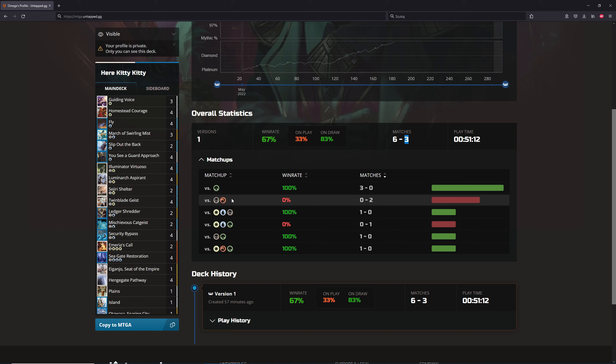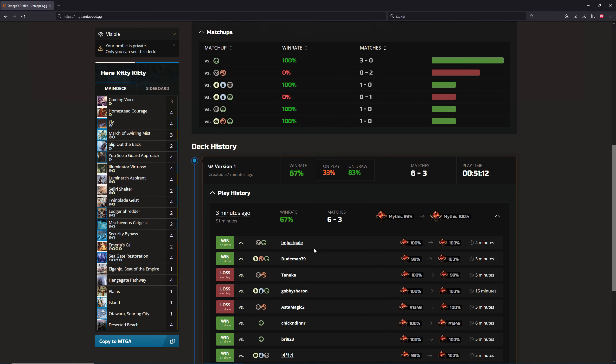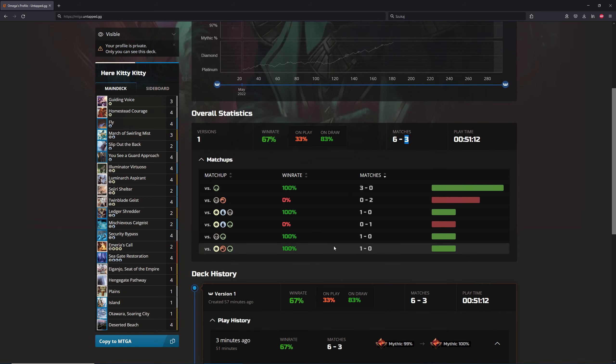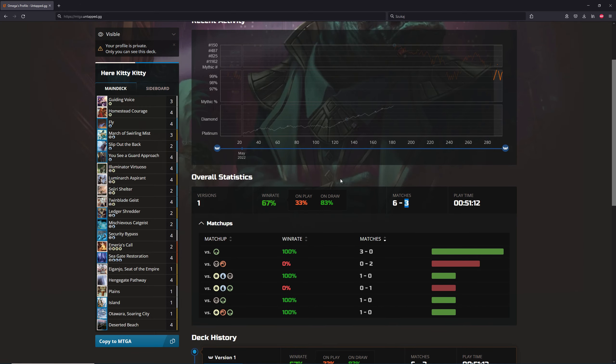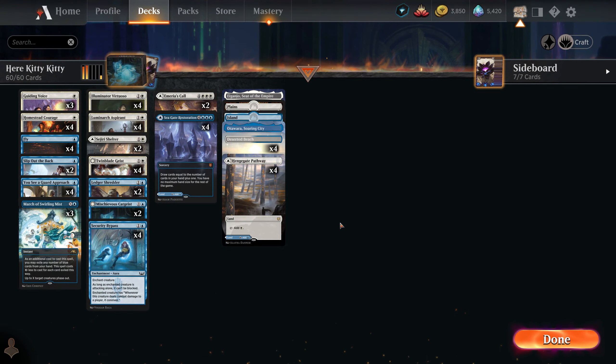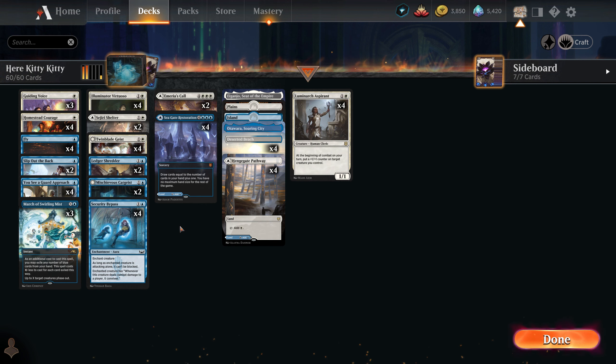I think the deck is even better than you'd expect. It has a really bad matchup against Rakdos, and you can clearly see why — this deck hates creature removal. You basically need to have one creature on board. Against decks that have one- and two-mana removal you can really lose easily, but against any deck that cannot remove a creature on turn one or two, you will probably win — that's how easy it is with a decent draw. We went from mythic to mythic, so you should be able to climb with this deck.